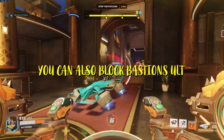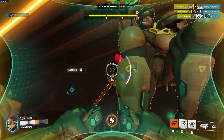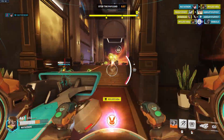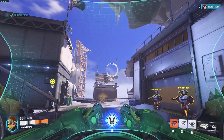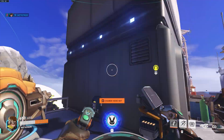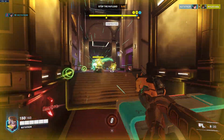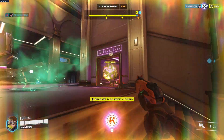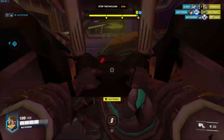D.Va also has boosters on a 5 second cooldown. These boosters allow you to quickly fly up to targets like Pharah and take them out. They're also a really good tool to get back into position fast. The boosters deal 25 damage and do a little bit of a boop so you can knock players off the map. D.Va also has a really good ultimate which allows her to blow up her mech dealing massive damage in a wide area, and if you combo this with the boosters you can pop it in places where enemies won't expect it.